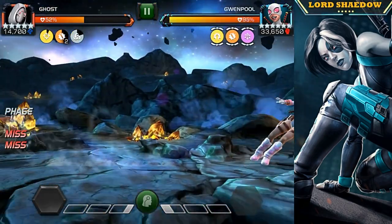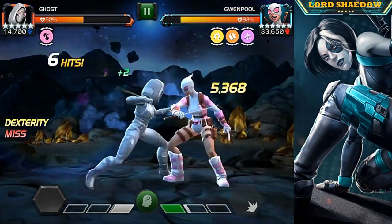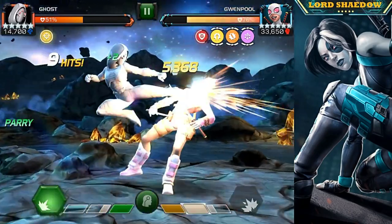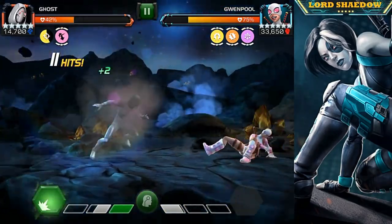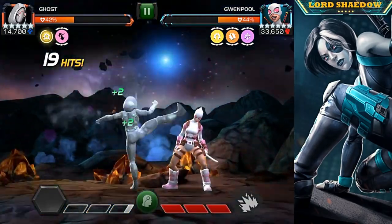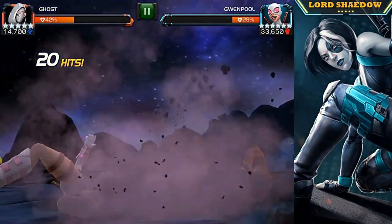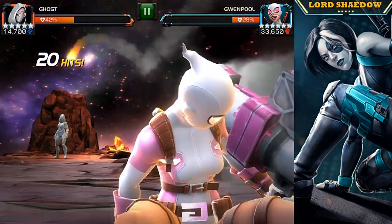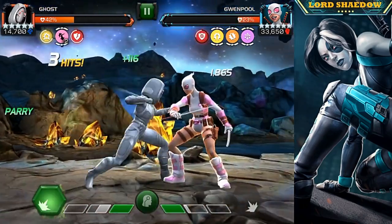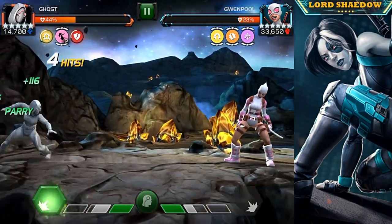Now we're facing Gwenpool — normally not a difficult fight, but I'm trying to worry about the global node and I'm noticing the AI acting a little bit more passive. Almost pushed her to a special three but we backed off and baited out that special two. But then I got to the special three — I phased and was hoping she'd fire off her special three, but I forgot: Gwenpool puts an armor break and Ghost cannot phase.